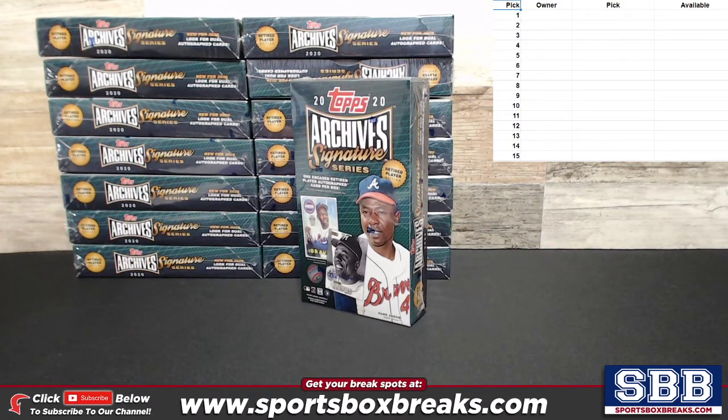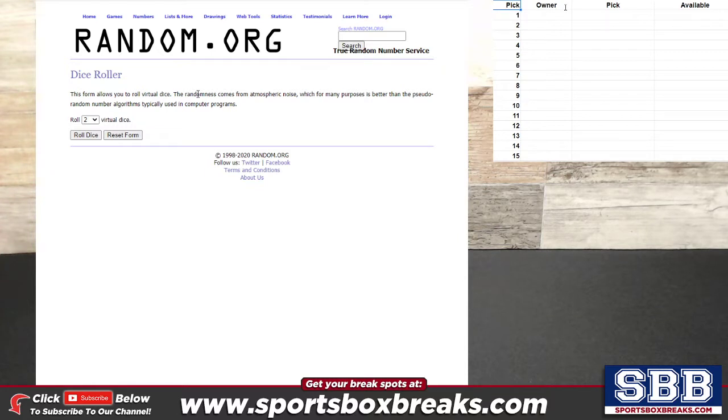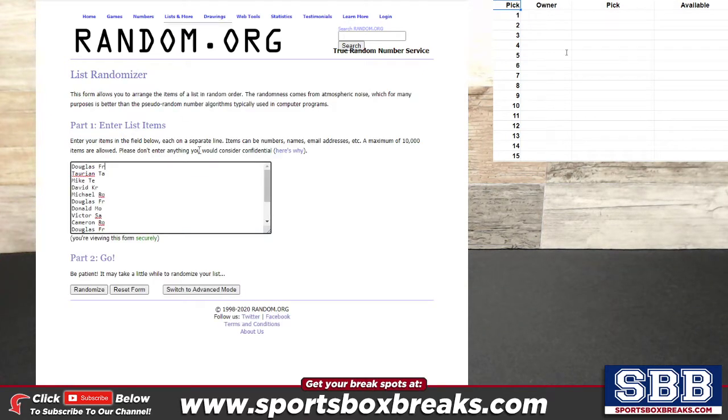The way we do this is we take all the buy-in participants, run them through the randomizer, and that will be the draft order. Random.org is on screen with all 15 participants — first name, last two initials. We'll use the dice roller to give us a number, which will be the times we mix up that list. The caveat is if it rolls a 2, we always random up three times. It rolled a 12, so we're going 12 times on the list.